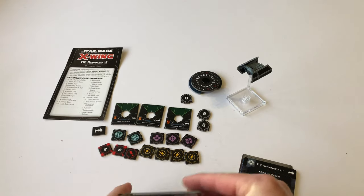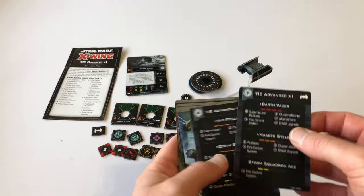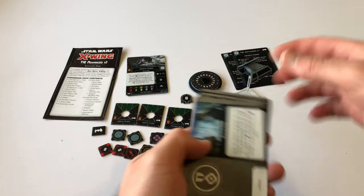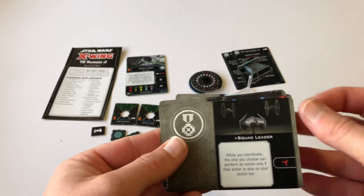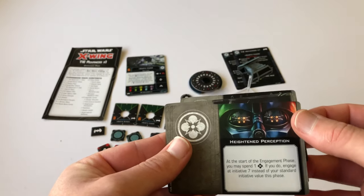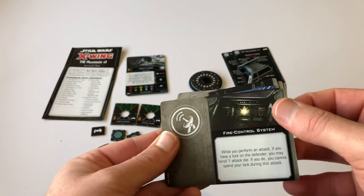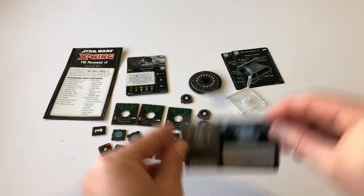Let's put Darth Vader on the top there as it should be. We have got our two quick start cards for building squads. And here are our power-ups: we have Ruthless, Squad Leader, Heightened Perception, Supernatural Reflexes, Fire Control System, and Cluster Missiles. And that's it — those are our power-ups.